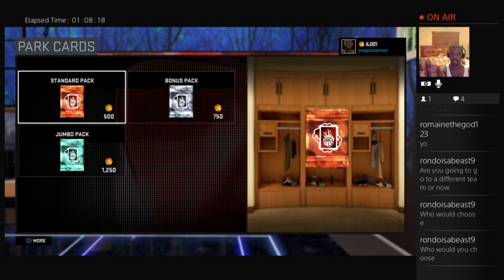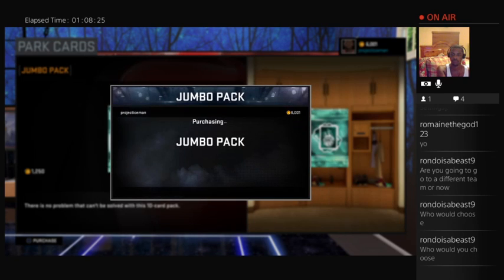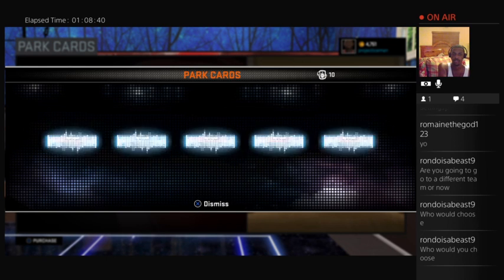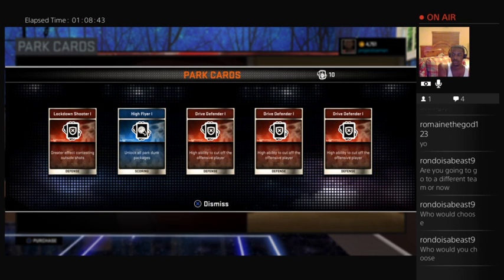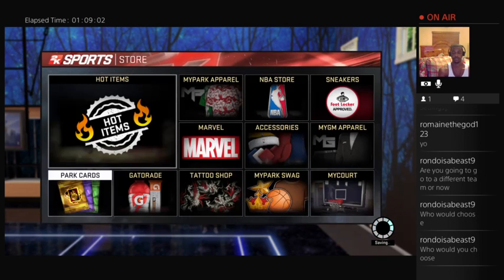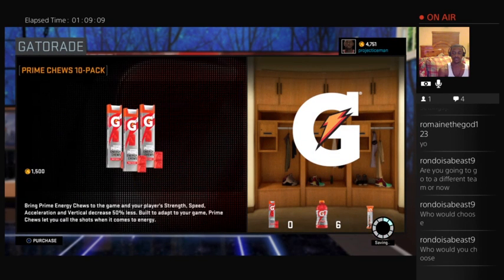Now what's this thing about park cards? Why not just buy them? Unlimited team stamina, greater success at all shots, increase overall team defense, increase overall team playmaking, greater effect contesting outside shots, unlock all park dunk packages, high ability to cut off the offensive player. Let's get some more Gatorade stuff.